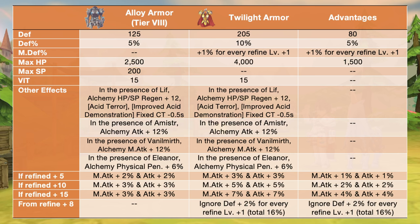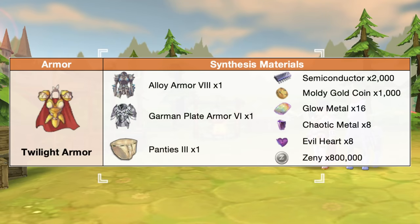Furthermore, from refine plus 8, we'll have plus 2% ignore def for every refine plus 1 for a maximum of plus 16% ignore def at plus 15 refinement. Here are the needed materials for synthesizing the Twilight Armor.